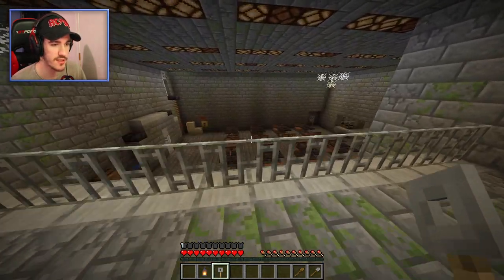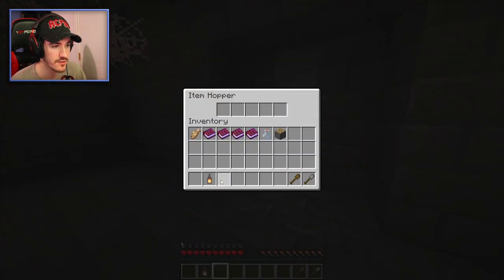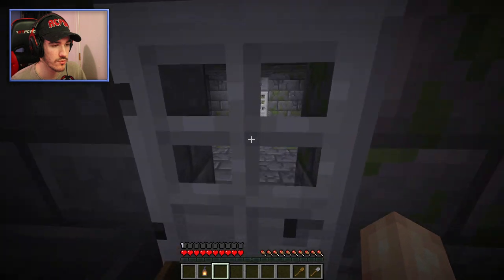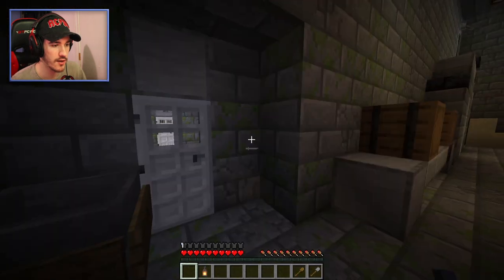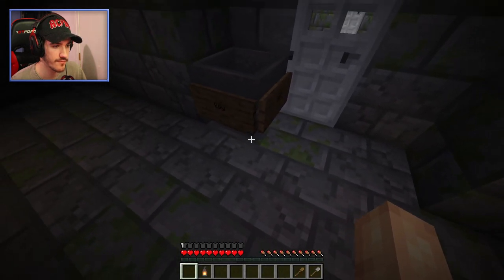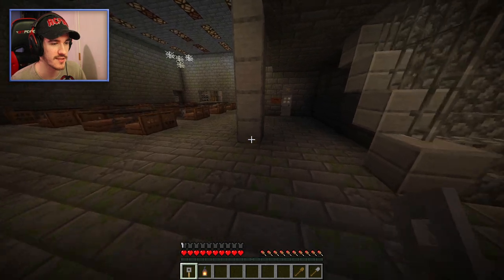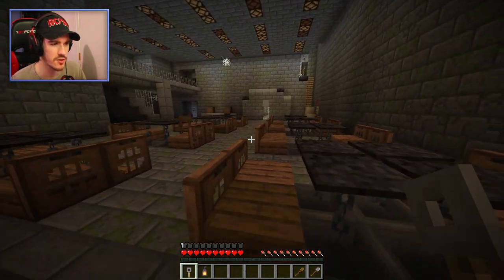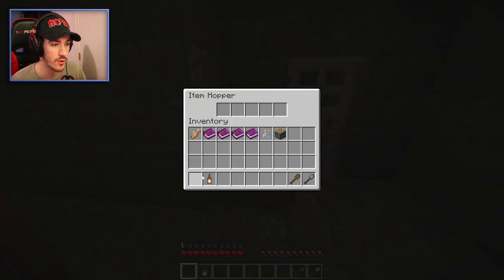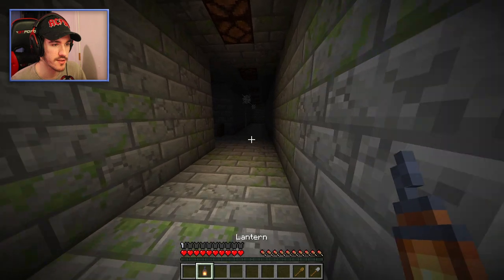Which one is the staff door? Is it that one or this one? It says key — try it. Oh, it stole my key. I guess that's just in that hopper — that's not the staff door. Let's try this one over here. I don't think there's any more locked doors other than these two, so hopefully it's this one. It is. Oh, it's dark. Let's equip a lantern.